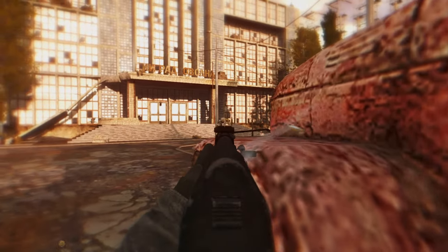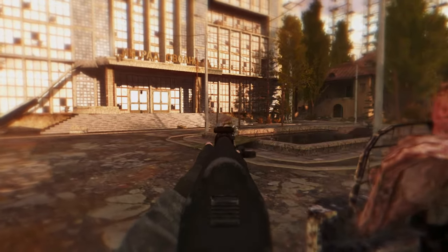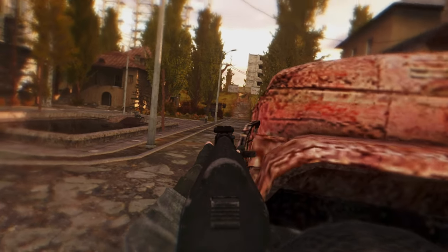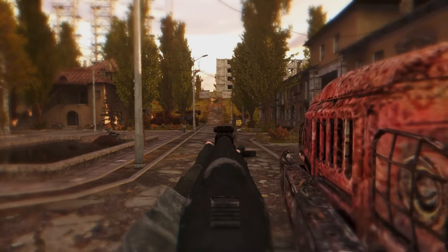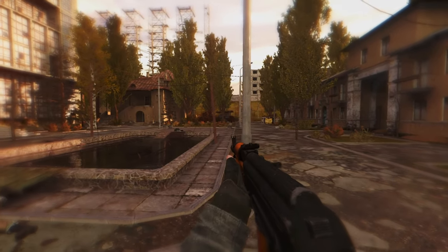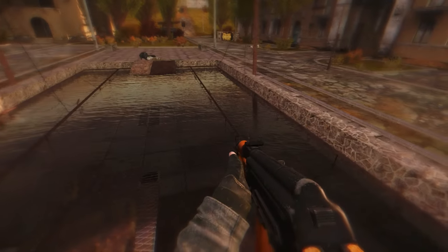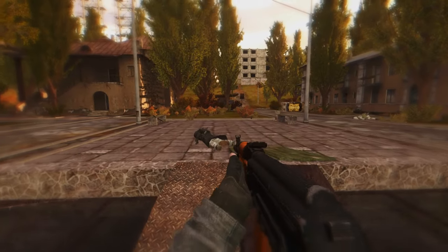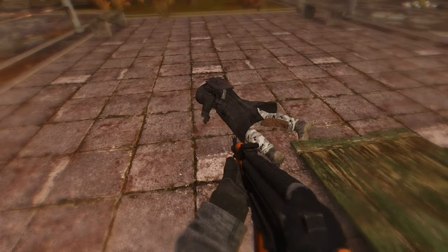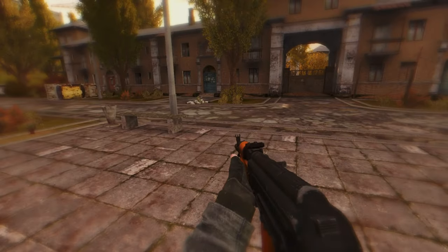Screen Space Shaders adds ambient occlusion, depth of field, fixes and improves the lighting for grass and shadows, adds gloss and wet surface effects, indirect light, loot post-processing, new shadows and shadow fixes, screen space reflections, shadow mapping, and new volumetric sun rays, along with many other fixes.